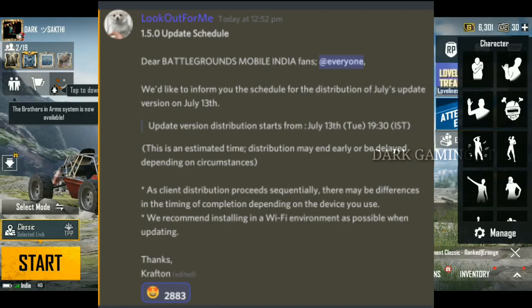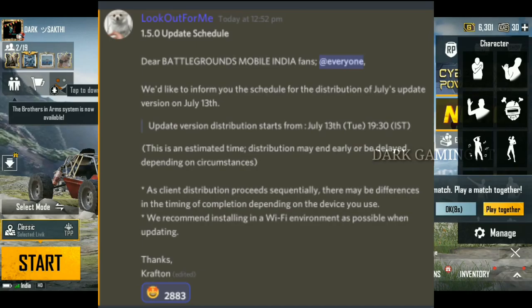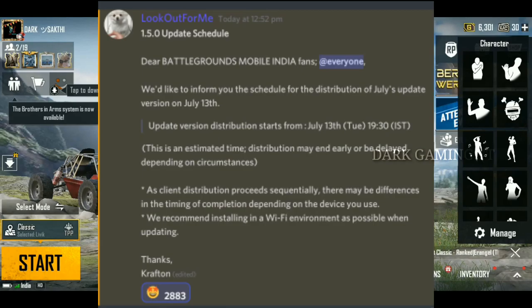We would like to inform you about the distribution of July's update version on July 13. You can receive this update in BGM. If you are going to receive the new update, this is just an estimated time. You can get the BGM 7.0 update and download the 1.5 update.